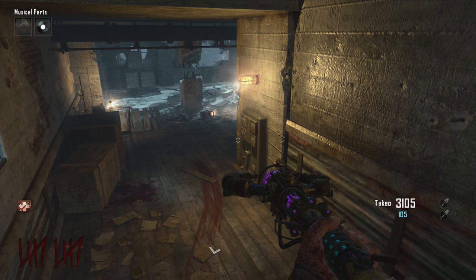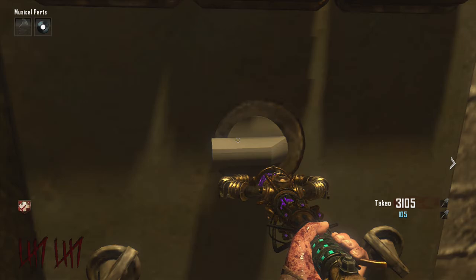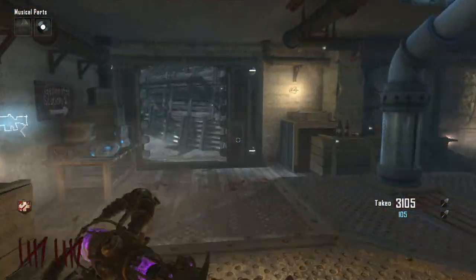Okay guys, we are in spawn now to do the first dial. It is just here under this light. You need to turn it so that the large part is hanging off the left side. So that is the first dial. The second dial is in the tank station.